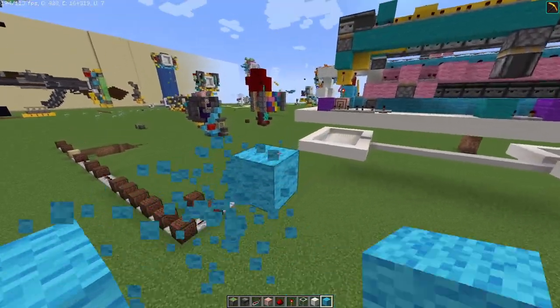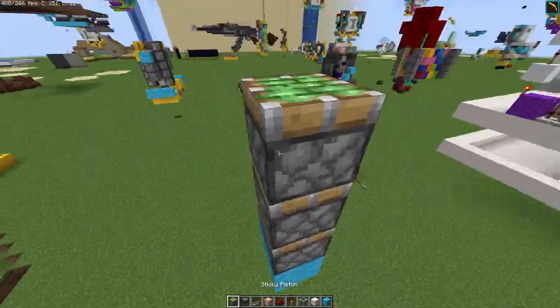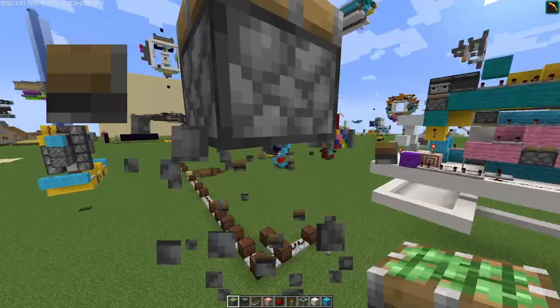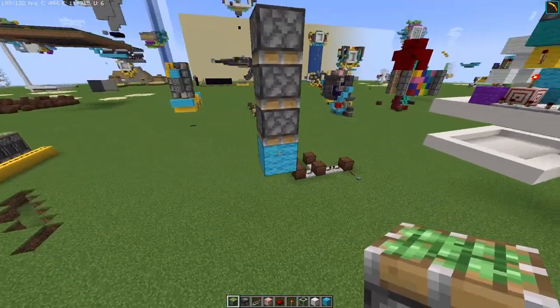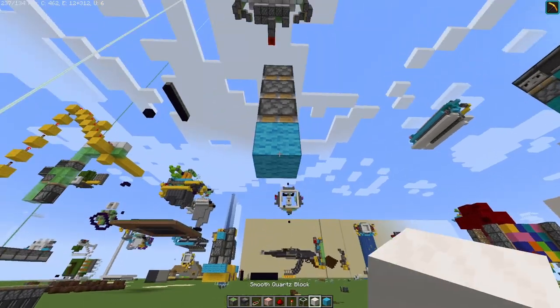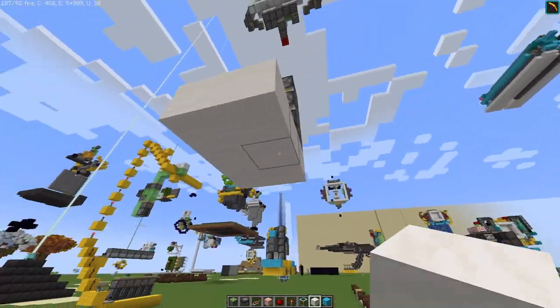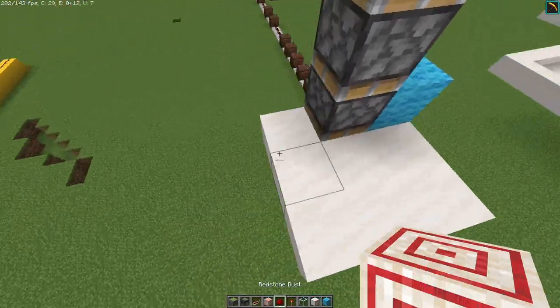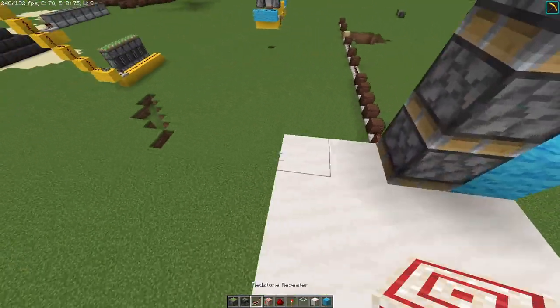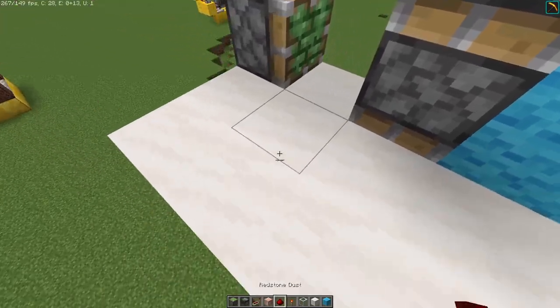So to start this off, we will pretty much just have to make a triple piston extender. So make sure to place your three pistons like this. And the ceiling is going to be like here. The next thing, we will want to place a sticky piston this way.